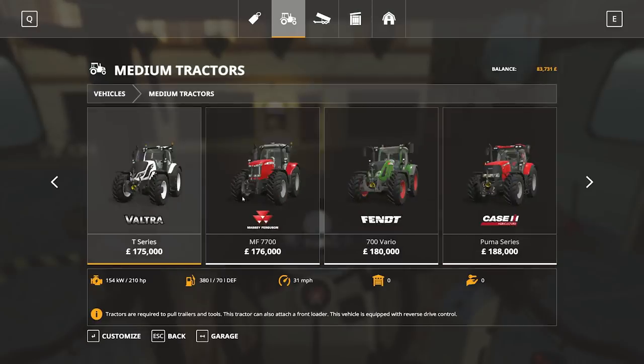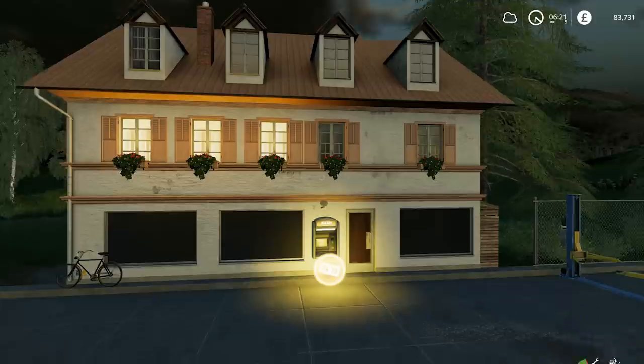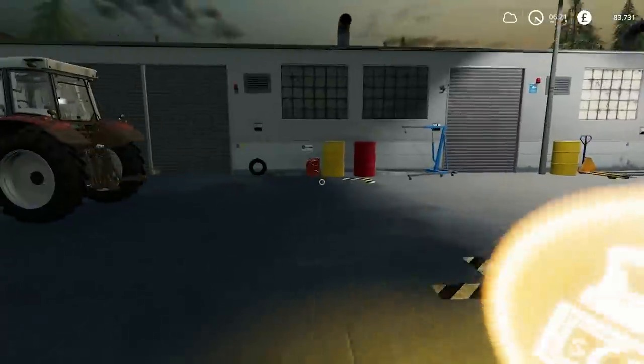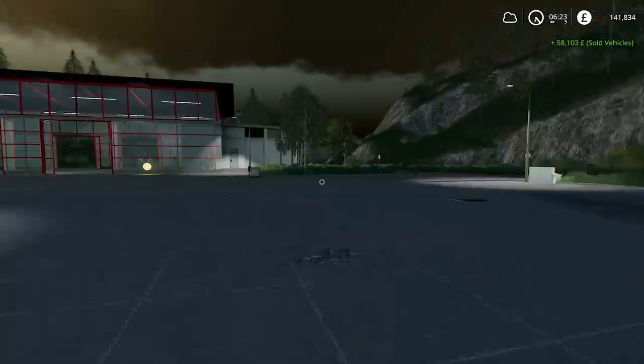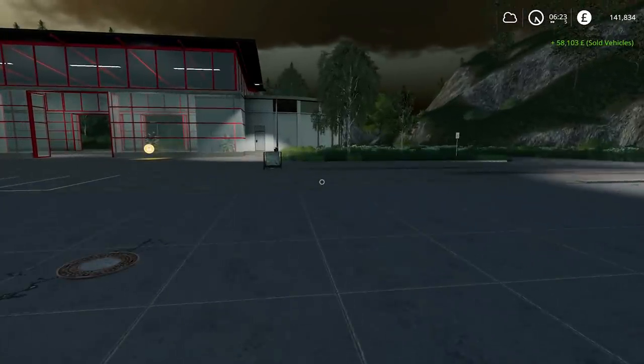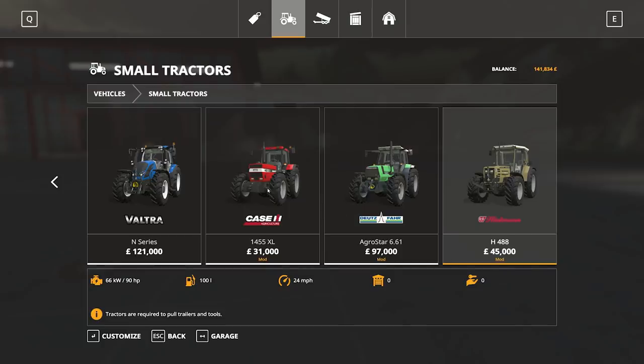Medium tractors — just about. The 7726 is 280 horsepower. That is a really good one to get. But like I say, that is quite a while away and we have to get other tractors and more fields before that. So we're going to get £58,112 for this — it looks like we get exactly the same amount if we were to sell it from the garage. We have £141,000, which means we can now spend some of that on the 1455, which is going to be just here.